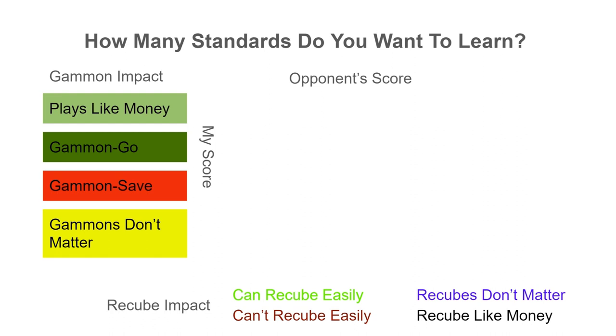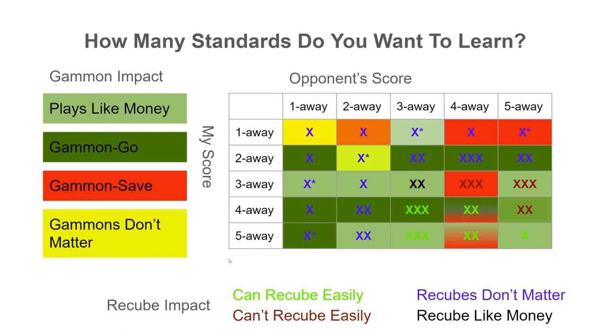If we look at all of the scores from five away, five away, the table is going to look something like this. The Xs in each cell indicate the relative complexity of how difficult and non-intuitive it is to play that score compared to money. The one-away scores are fairly straightforward. When it's one away, one away — known as double match point — it doesn't matter if you get a gammon win or a backgammon win or your opponent does. We only need one point to win the match. Extra points just don't matter, so gammons don't matter here, and recubes don't matter either. You're simply making every play to maximize wins.